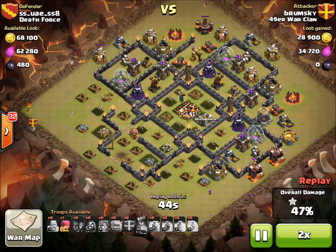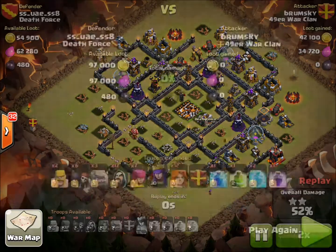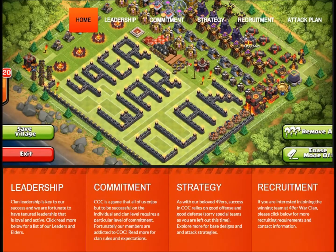This is a very reliable ground attack strategy for this base. You could use something other than Valkyries, such as a combination of Wizards, Witches, or Pekkas — but why would you? Valkyries are the best. Check out our website at 49erwarclan.com. Be sure to subscribe to our YouTube channel, and I'll see you next time.